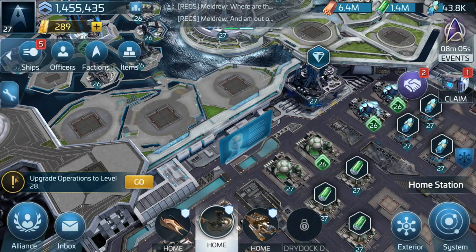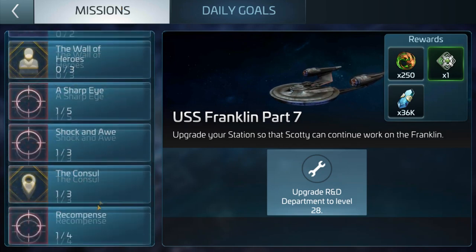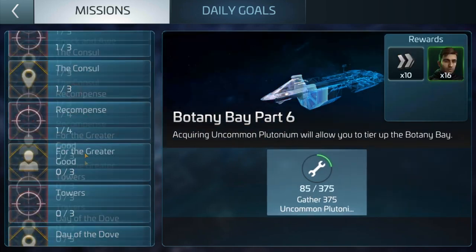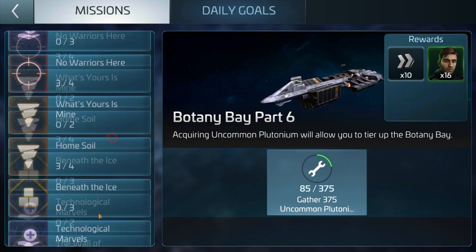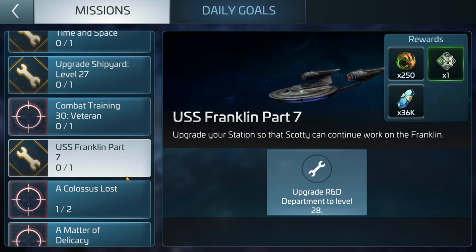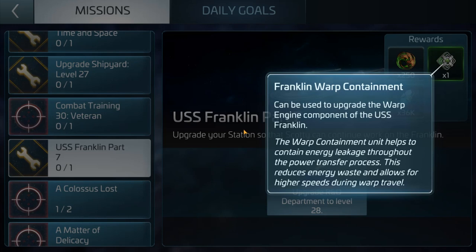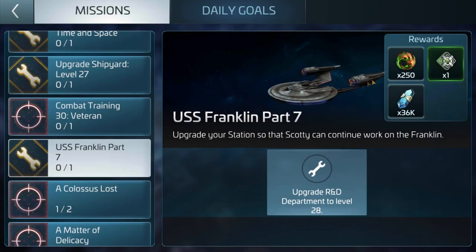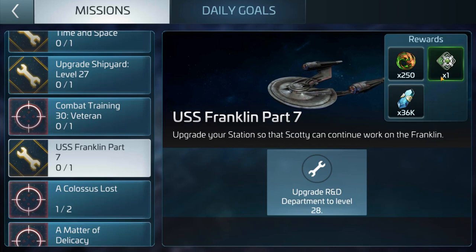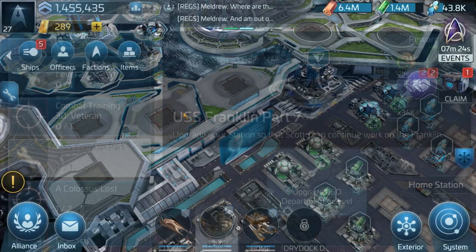I'm level 27 and I missed out on tier 7. If we go down here to USS Franklin — you can see part 7 I'm on now — a bit like with the Botany Bay part 6, you need to collect a certain amount of things to upgrade it. But with this one, when you've actually unlocked the mission you just literally collect, collect, collect, collect — depending on your operations level. And you get the Franklin warp conduit, plus a nice reward of dilithium as well as bio minerals. That's kind of cool.